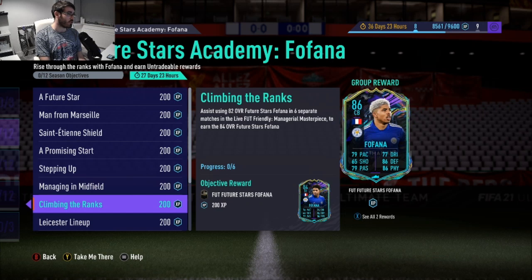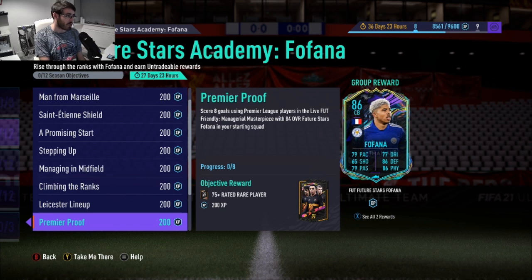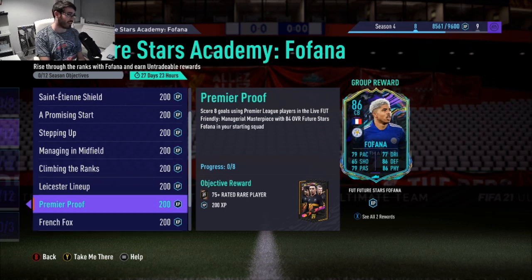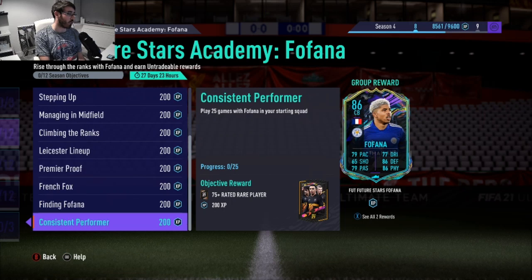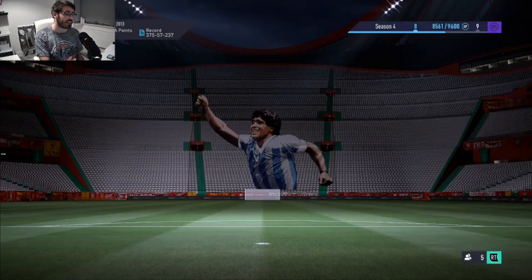Assist using the 82 card in six separate matches to earn the 84-rated card, and then win six matches with the 84 overall card as well to get another pack. Score eight goals using Premier League players with the 84 card. There are so many - this card compared to Cucurella is so much more difficult. Score in 16 separate matches using French players with the 84-rated card, and play 25 games with Fofana. That'll just be done over time, and hopefully within those 25 games you can complete a lot of the other objectives.